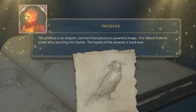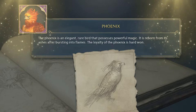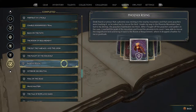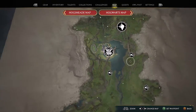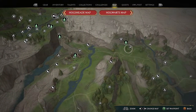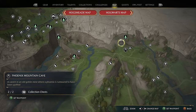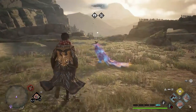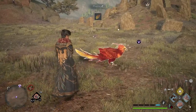The next one is very important — the Phoenix. An elegant rare bird that possesses powerful magic, reborn from the ashes after bursting into flames. Unlike the other creatures, you can't just go out and grab one. This is part of a quest from Deek called Phoenix Rising. You head all the way down to the Poidsear Coast, then fast travel to the Phoenix Mountain Cave. Just down from there is the entrance. These are very rare — you can only get one in the entire game. It rewards you with three Phoenix Feathers.